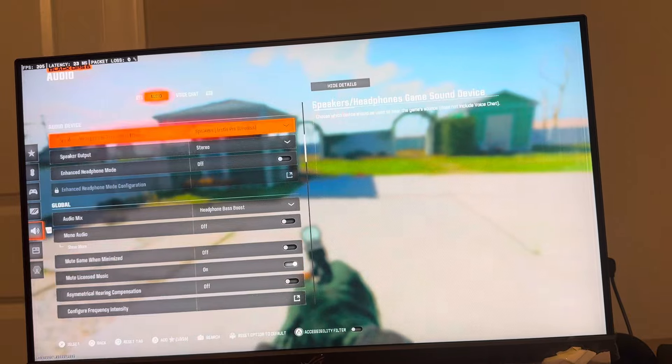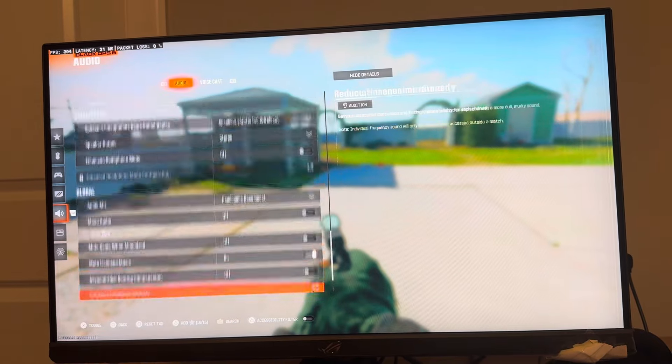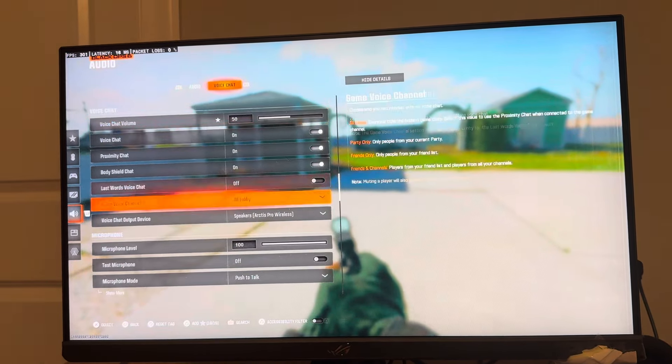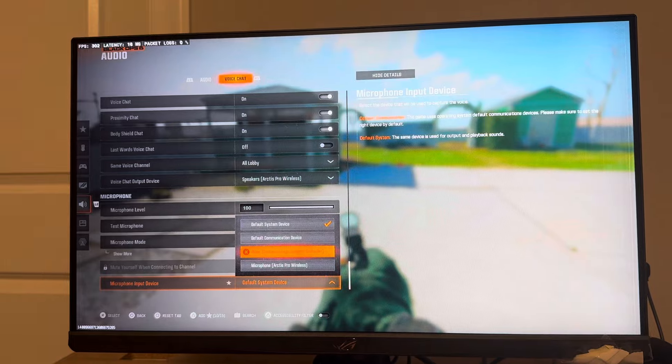Under audio, try either selecting your manual speaker or just try the default device and see if that works for the output. For the input, do the same thing — make sure the input is either set to default, or if that doesn't work, select your regular one.